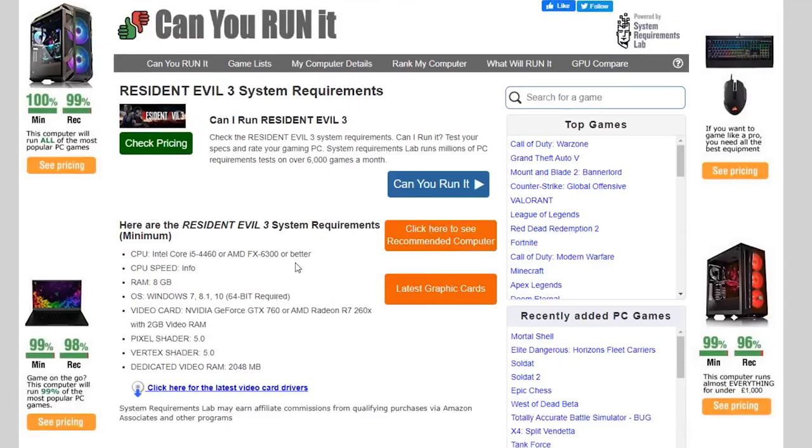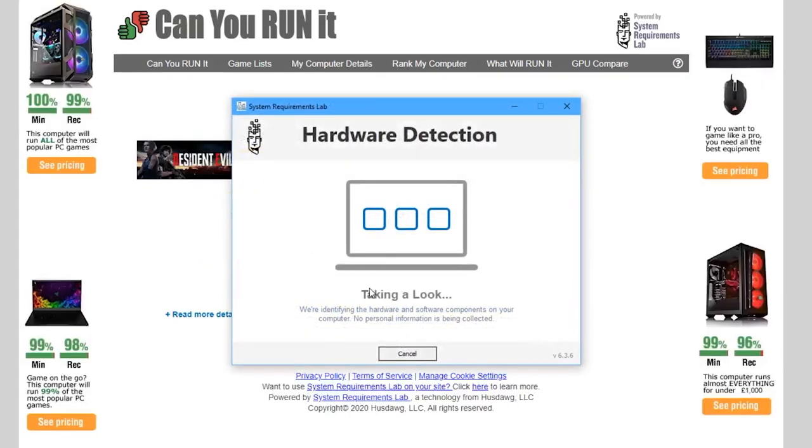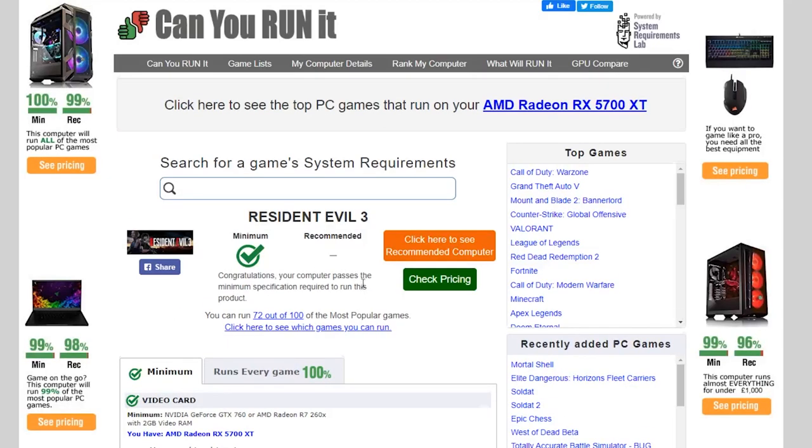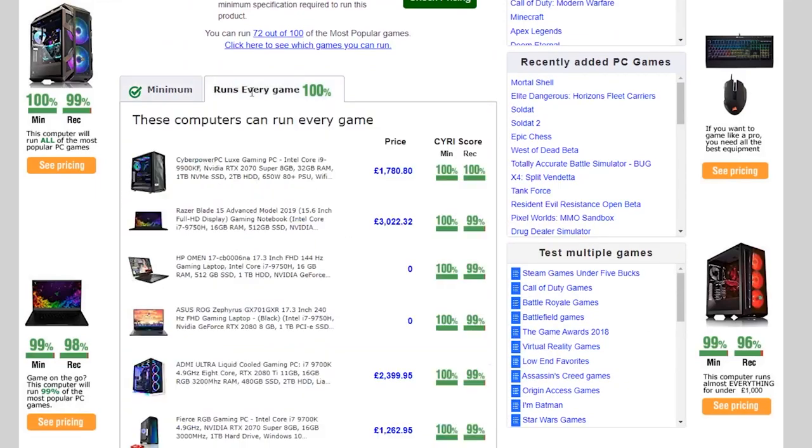Our next recommendation is to use tools. System Requirements Lab is a tool that you can use to automatically determine if your PC can run a game or not. It's a little bit more in-depth than using product pages, especially those that aren't as specific as they should be, but won't be as accurate as finding benchmarks or accounting for special scenarios where you can run a game despite not meeting its requirements. After you run the tool once, it saves your system information as a cookie in your browser, so as long as you don't clear your browser data, you can keep coming back to System Requirements Lab and checking your compatibility with different games.